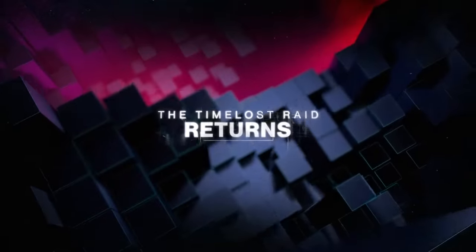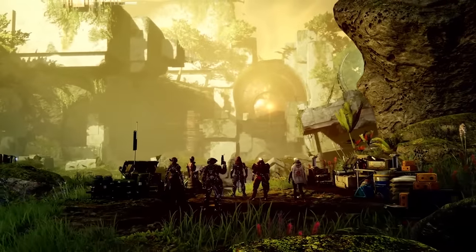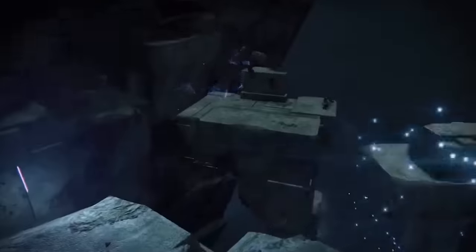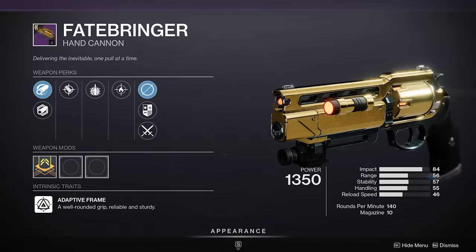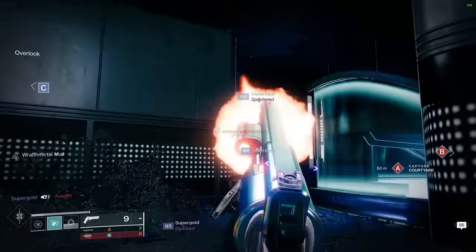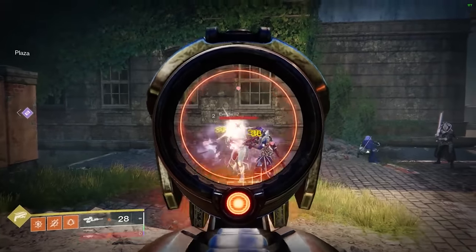In Season of the Splicer, we received a remastered and revamped version of the Vault of Glass, the original raid that cemented Destiny as a new take on the classic MMO genre. This gave players a taste of the endgame experience that's rarely ever been seen in a shooter game. With the Vault of Glass making its way back into Destiny 2, we also got some of the fan-favorite weapons back in our hands, including the OG god-tier hand cannon Fatebringer as well as the raid exotic, the Vex Mythoclast. Vex Mythoclast on the other hand had its perk completely changed — it could now be transformed into a linear fusion rifle after just getting a few kills.